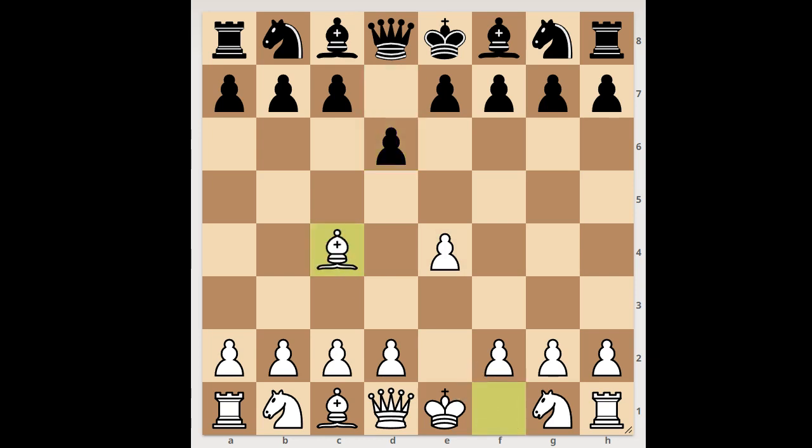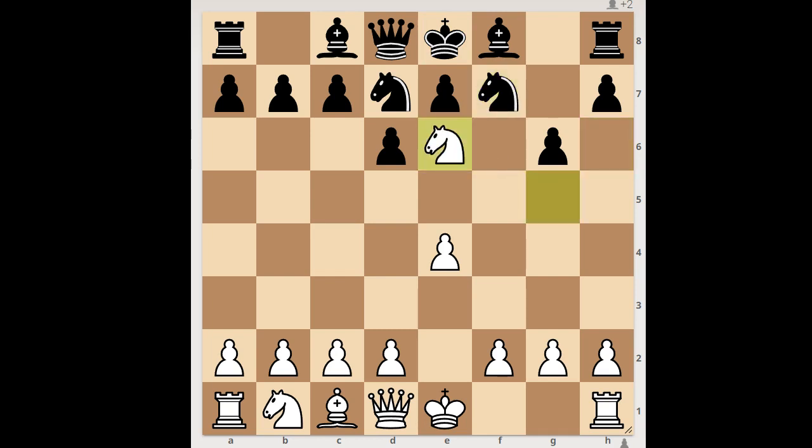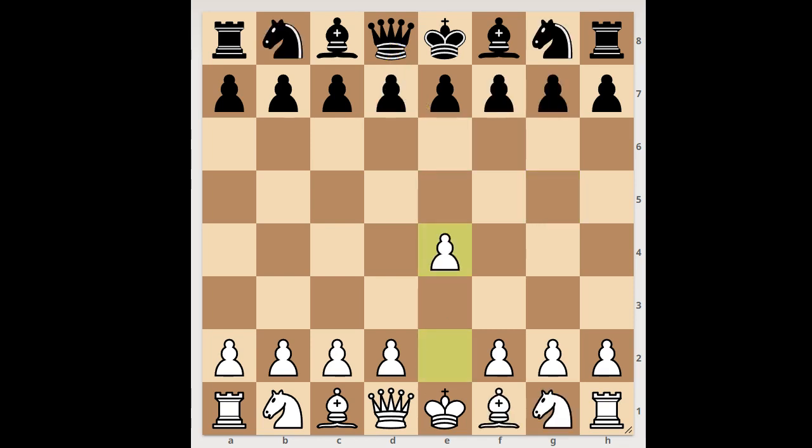Next game: e4, d6, bishop to c4, knight to d7, knight to f3, g6 — knight to g5, threatening checkmate. But the player with the black pieces cleverly defended with knight to h6. White played a move and black resigned. The move is bishop takes pawn on f7, check. Black resigned in view of knight takes on f7, knight to e6, winning the queen.